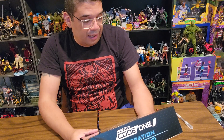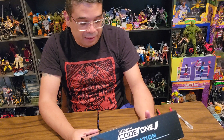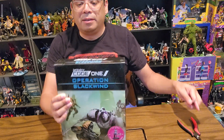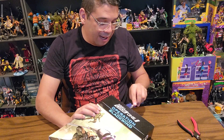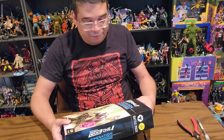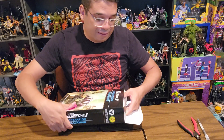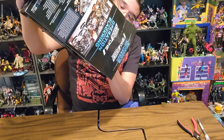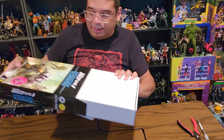So you get a Haqqislam faction and the Aleph faction, plus everything you need to play the game. It's pretty heavy and feels jam-packed — just like the other one, full of goodies. I was really impressed with that starter I'd already picked up. I'm not one to have too many armies, but if they look cool I'll give them a shot. I just love painting figures that are different from Games Workshop, so any time I can change it up it's a nice change of pace.